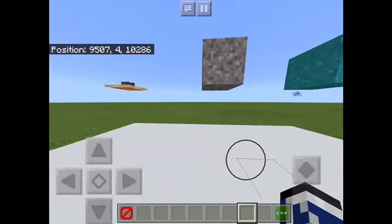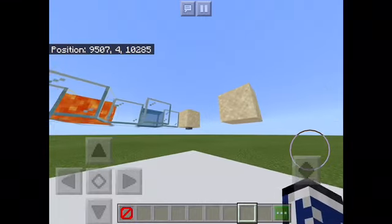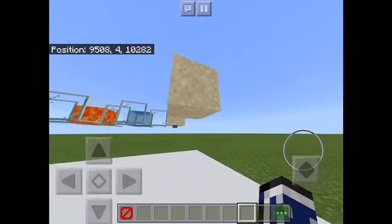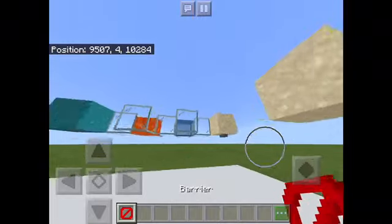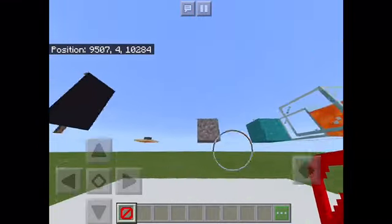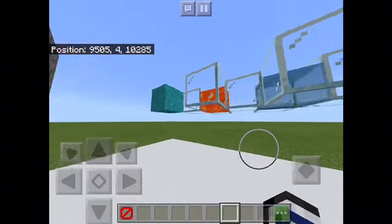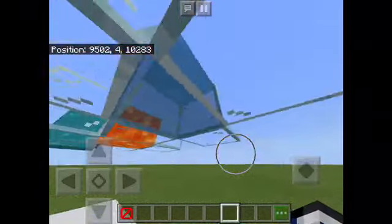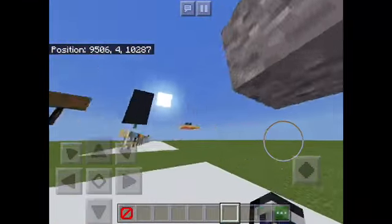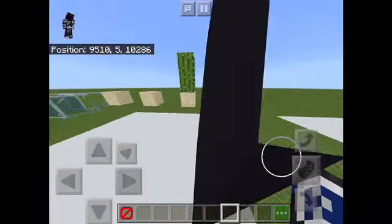Hi guys, welcome back to another video. BlueEnderman22 here. You may have noticed when I'm looking around here, there are a few suspiciously non-Minecraft blocks. I will just show you I'm holding a barrier right now, which means that, as you can see, there are no barriers underneath any of these. And I know what you're thinking — they shouldn't work. Why is there lava floating in midair? Why is there water floating? Why is there gravel? What is even going on here? Why is this even possible?